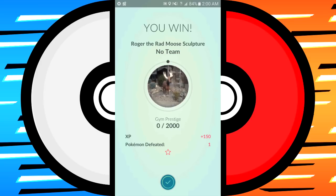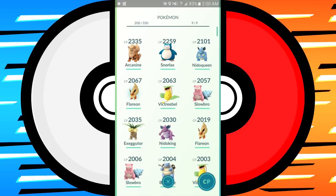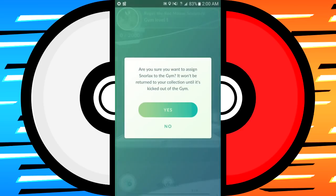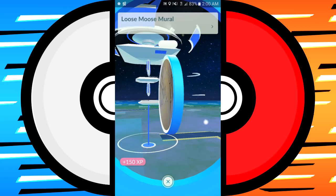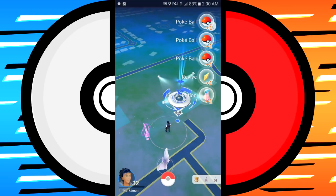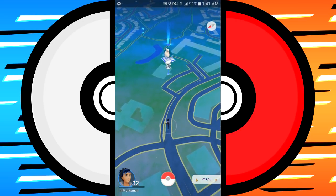Once you knock the gym down to zero, it will turn white — which means it's available for any team to claim. So I'm going to put a Pokemon in it. I'll throw Snorlax in there and it goes blue in the name of Mystic — we now have this gym!